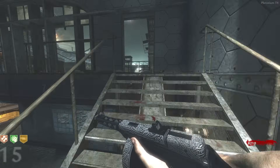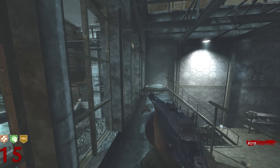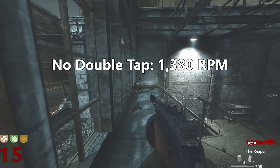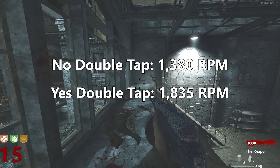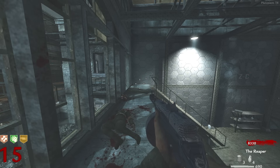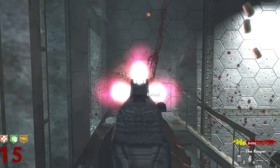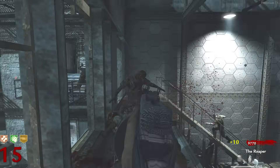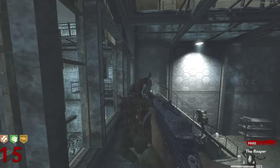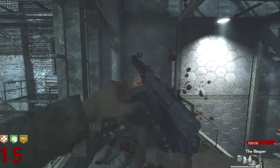Without Double Tap it has a rough estimate of 1380 RPM; with Double Tap, 1835 — nearly 2000 rounds per minute. It's actually kind of absurd that this thing shoots that fast. That was 115 bullets it just ate through, no problem. With that fast fire rate and its damage, it's one of the best weapons in the game — 815 bullets when upgraded is absurd.